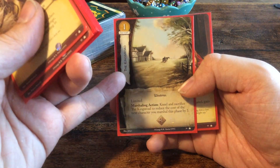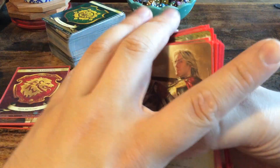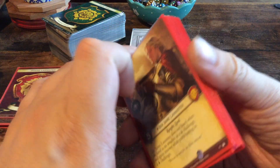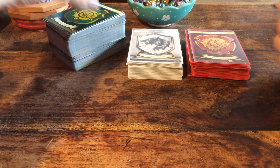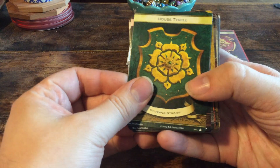If you've been paying attention, you'll see four times The King's Road in one core box and four times The Rose Road. And you can only have three of the same cards in your deck, so you'll have a couple more than you need from those. For plot cards, you can choose one plot card to have in your deck twice and the rest only once. So let's take a look at the rest of the cards.